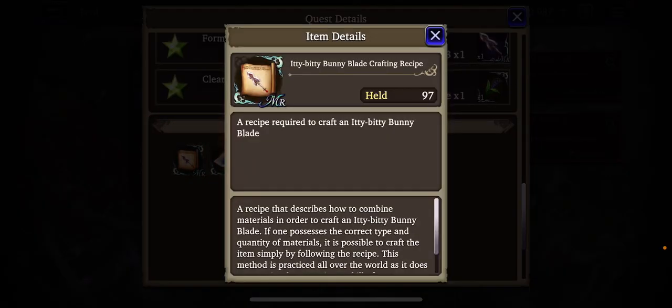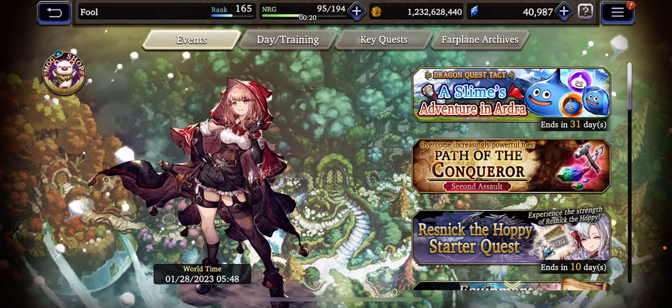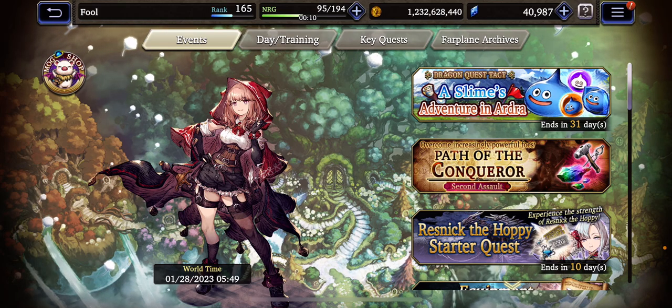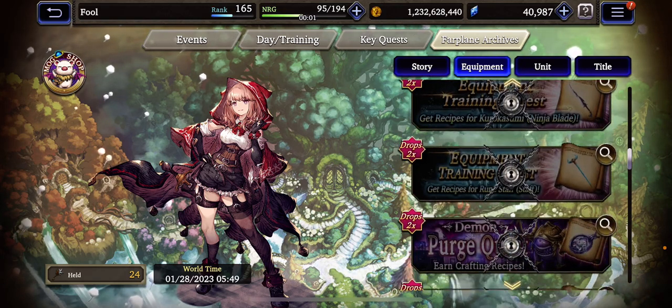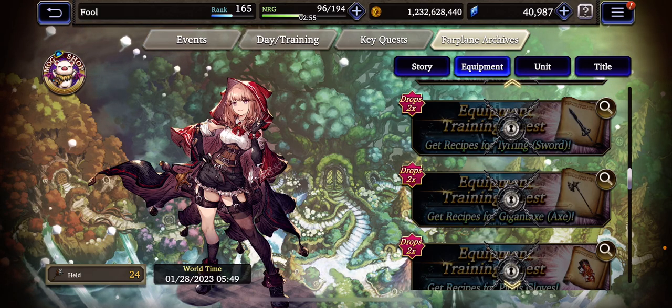You farm these things. You need at least 64 recipes to get a plus six if plus six is available. But you need to get 64 recipes of anything you're after anyway, because plus six, if not available today, may very well be available later. The bunny blade has 10 days left as of today, but once it's gone it may go to the Far Plane Archives. Some gear items do — you can go to the Far Plane Archives and see gear that is farmable today; you just need to unlock it with a Far Plane Archives key.